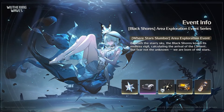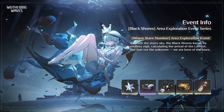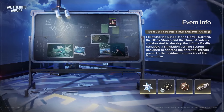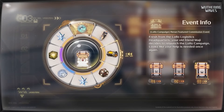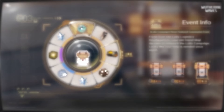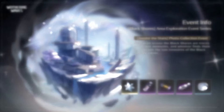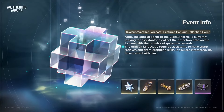The third event is Where Star Slumbers, an area exploration event. The fourth event is Infinite Simulation, an area battle challenge. The fifth event is the Lolo Campaign, a return commission event. The sixth event is Amid the Stars, a photo collection event.